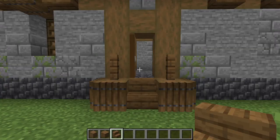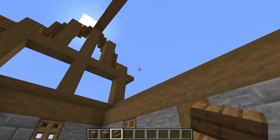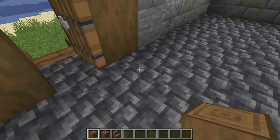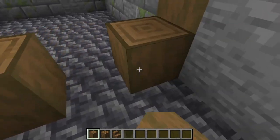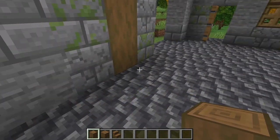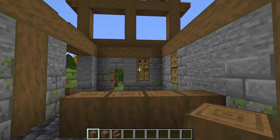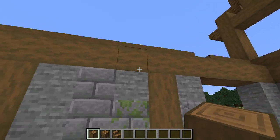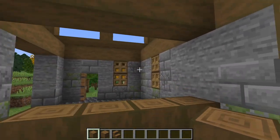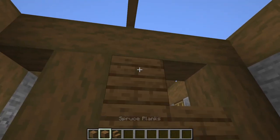Now grab stripped spruce logs, spruce planks, and stairs and go inside. We're going to build some infrastructure to make the rest of the survival construction safe. To the left of the door, come in two blocks and place an upright stripped spruce log here, then three more behind it. Then from this beam on the back wall, skip two spaces and put a stripped spruce log here, then three more behind it all the way to the front wall. Above these, right across where these two beams join, place a horizontal stripped spruce log beam going across to the front. Then raise this log up to the beam and also this log at the front. Fill in the gap here with spruce planks.